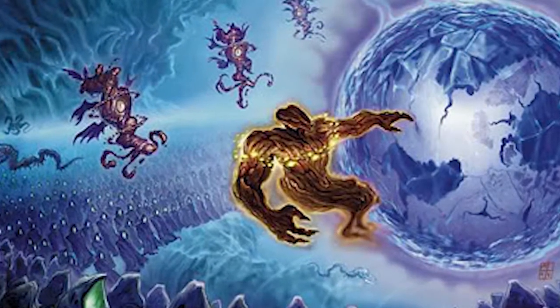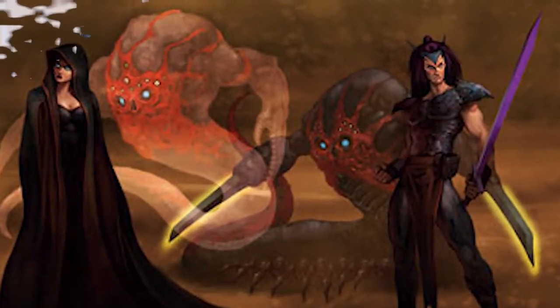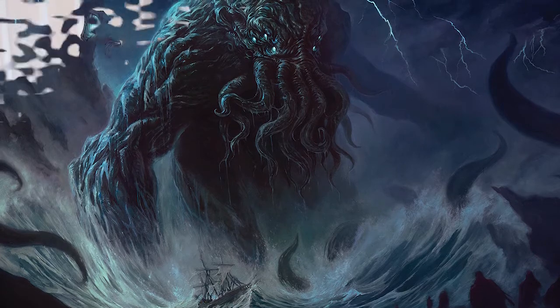This brings us to our final part of the video — plot hooks and how you might use this creature in your game. This creature is part of the Quori, a group of evil extraplanar entities from the Eberron setting. Basically their whole deal is that they're from a plane of dreams, and they can come to our world by infesting themselves in willing hosts. You could have a creature possessed by a Hashalak — maybe a leader of a cult to one of the great old ones ends up being a vessel. Or, speaking of the great old ones, maybe this creature acts as a liaison between a warlock and its patron, conveying information through dreams — very flavorful. And maybe if the warlock goes against its patron's will, instead of a regular dream, they get a nightmare.